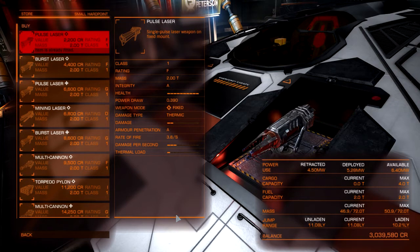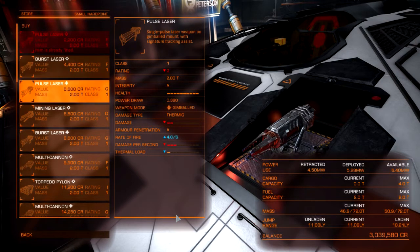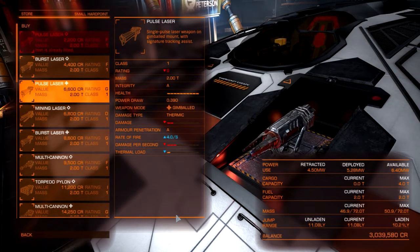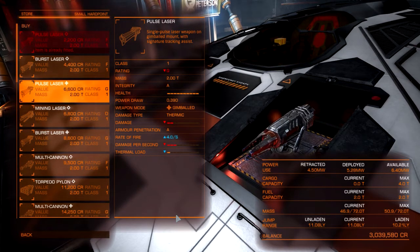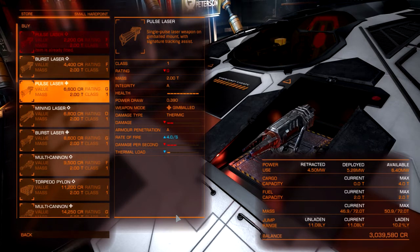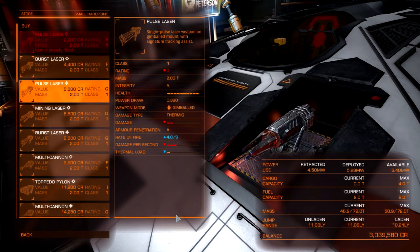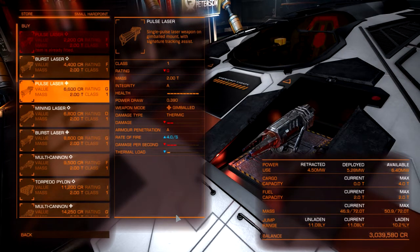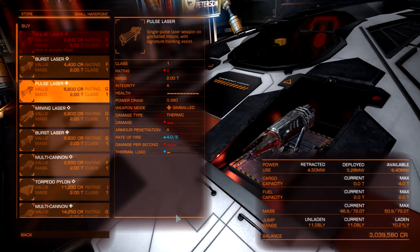Looking at some weapons: mining pulse laser F1, burst laser F1, pulse laser G1. The little symbol next to the pulse laser means gimballed — it tells you in the description: single pulse laser with gimballed mount. Rating G — so F and G, G is worse — because gimbals are a little bit weaker than fixed, but they make up for that with the gimballing itself. Power draw 0.39 megawatts, which comes off your available megawattage.